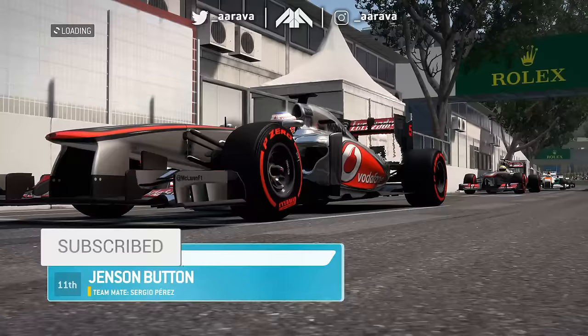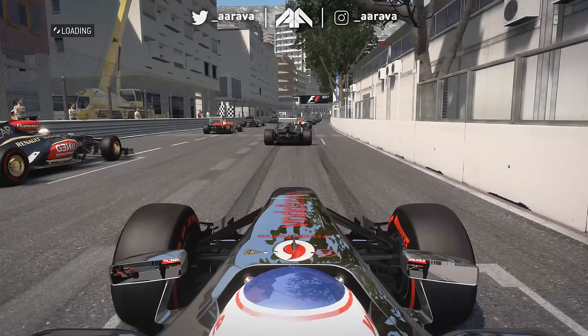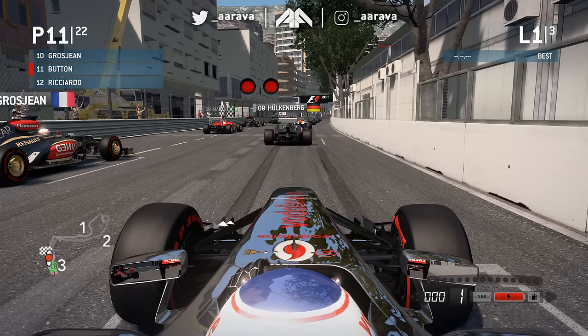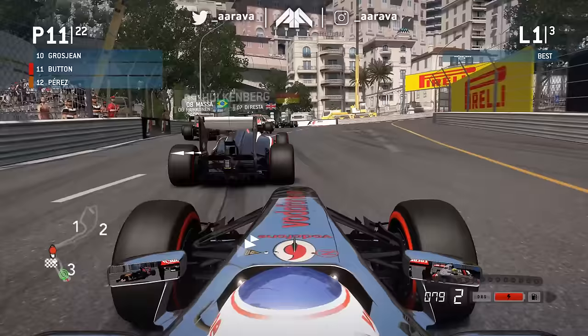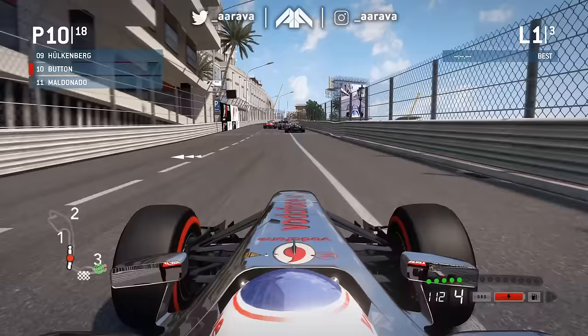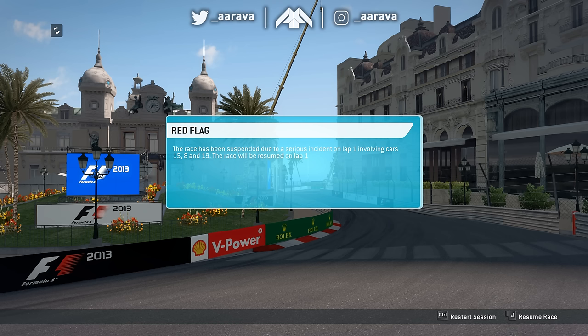It feels so strange loading up the grid here back on this game. Let me know in the comments below — were any of you around 10 years ago when I first uploaded that first survive Monaco? If you are, you're an absolute legend. We're starting P11 — usual survive rules, we have to try and get a P10, so we can't dawdle about. Five red lights and we're off — there's my man Jenson Button back in the Vodafone Chrome McLaren.